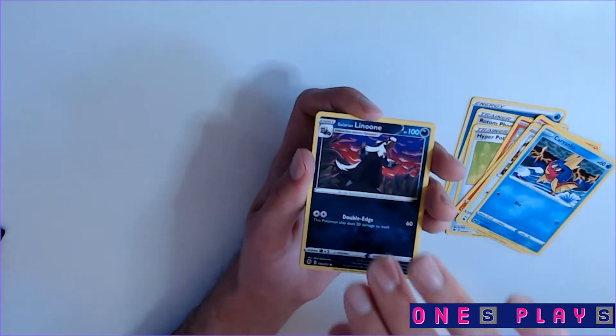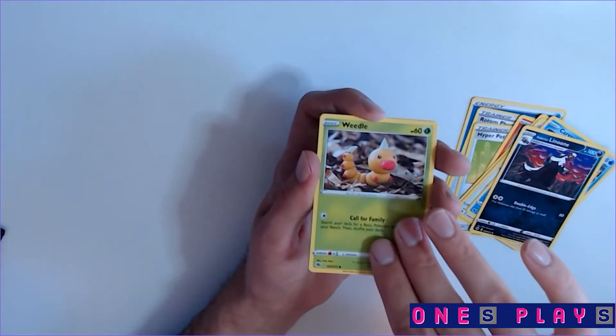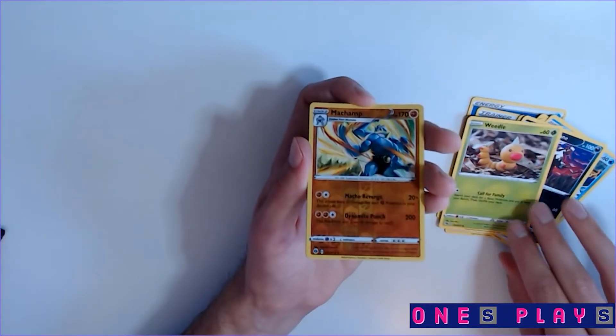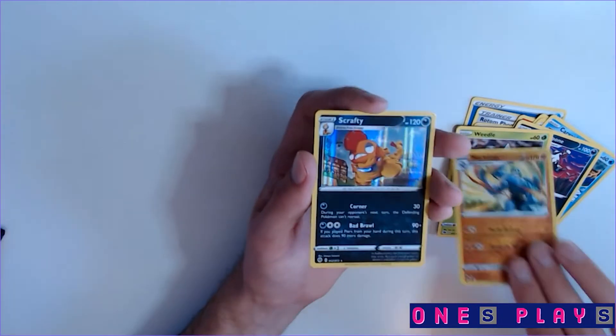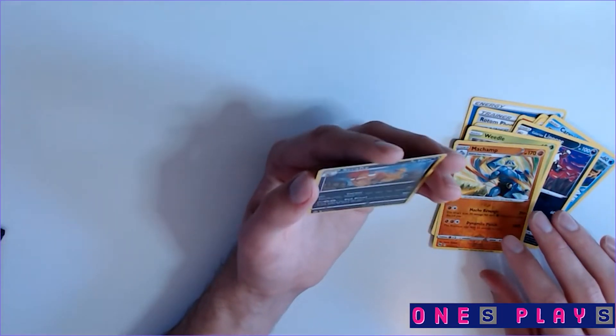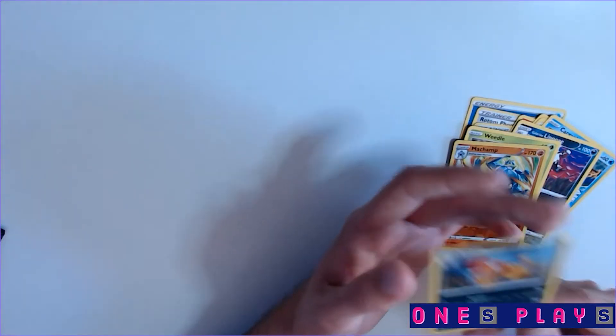We've got two and a half packs left — hopefully we'll get one more V. I really hope we get two more. Reverse holographic Champ and Scrafty. I don't like that Pokémon — he just needs to find a tailor. I don't understand how he fights and holds up his pants at the same time. Maybe he's lost a lot of weight, so we should be proud of him.